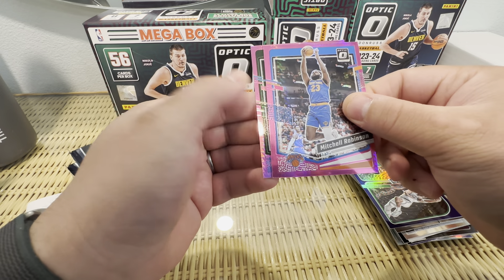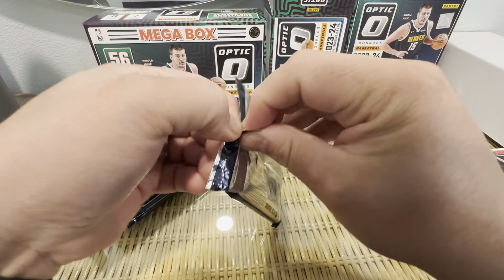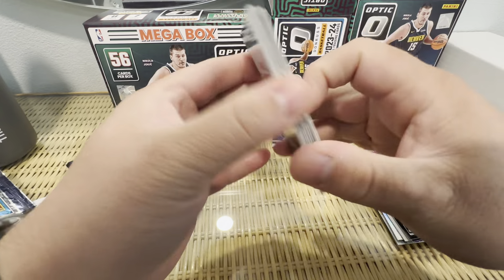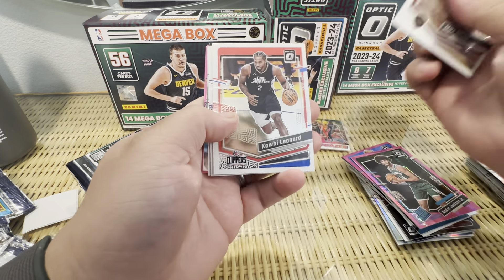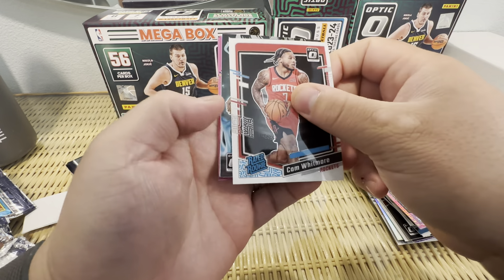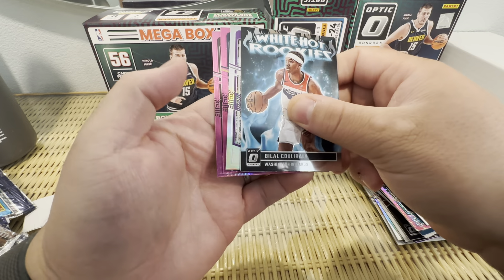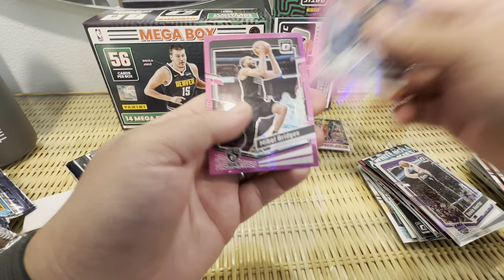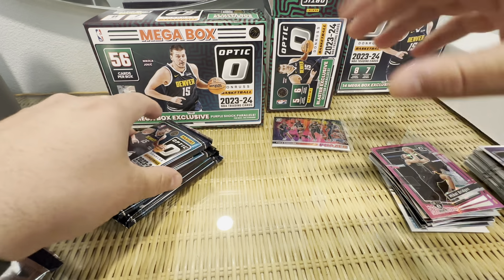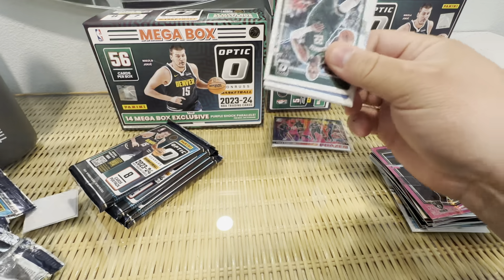We got some Optical Illusions inserts. Going to our pink hypers — Mitchell Roberson who can't stay healthy, a raid rookie of Andre Jackson. What about the Detroit Pistons? They signed Tobias Harris for two years, big money — hilarious. I'd hate to be a Detroit Pistons fan, I don't know what they're doing. Another Cam Whitmore, another White Hot Rookies of Bilal — not a rookie — Kevin Hurter, Christian Braun, and Mikal Bridges on the Knicks. That whole Nova team being put back together is pretty cool.